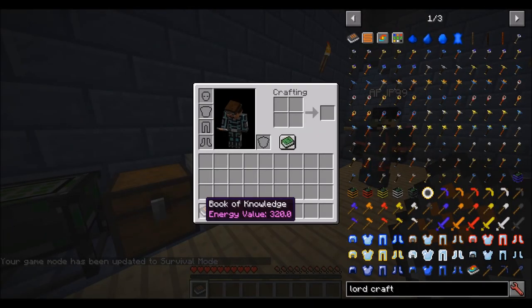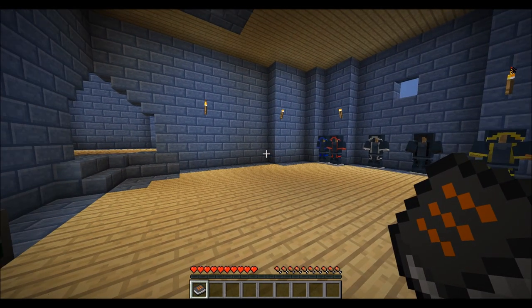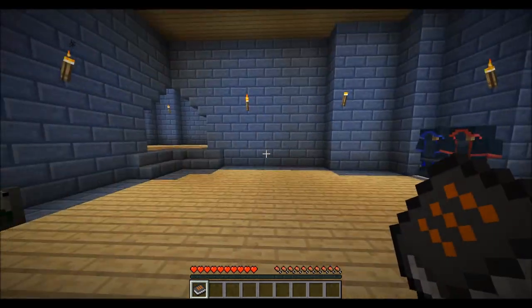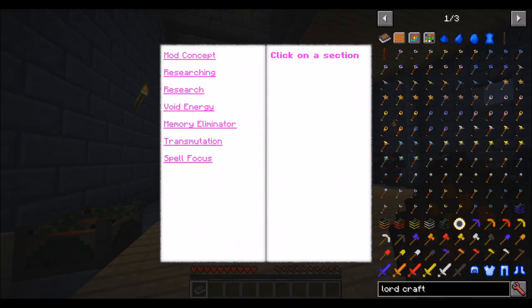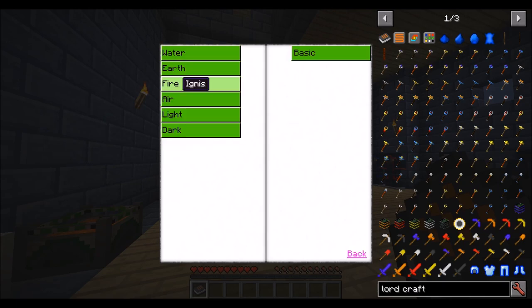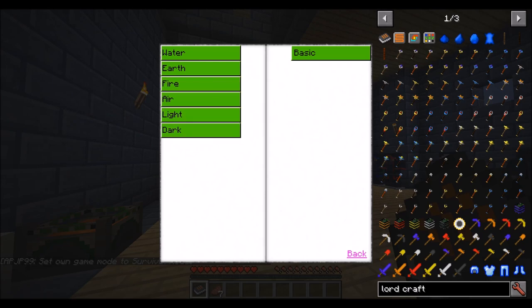The first thing you want to craft is the Book of Knowledge, which requires glowstone, redstone, and a book. That may involve you going to the Nether, or you could potentially kill a witch and get the glowstone from there. The book details a couple of things, like how to use certain bits of the mod. The main section we're interested in here is Research, which opens up this little menu. You can see a list of research you can do, and on the right a list of research you've done. You can click on one to view stuff about it — all of the research entries have a little description.